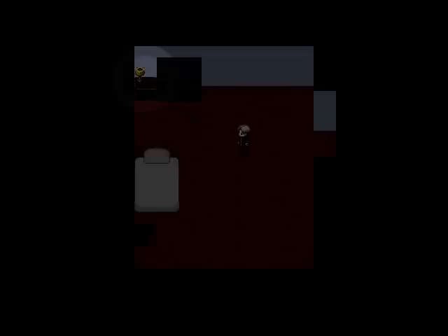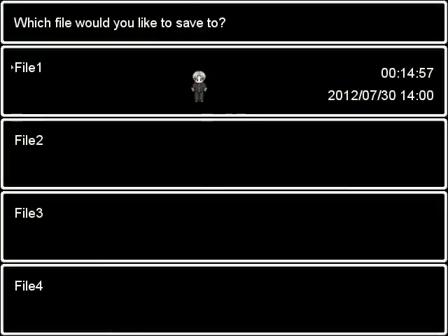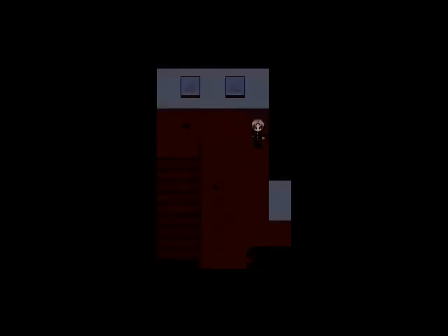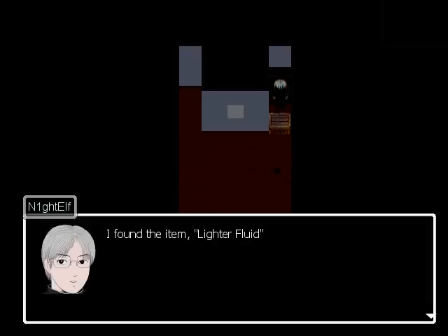Let's just avoid that room altogether. Let's get the lightbulb. Lightbulb save. Okay. Now we're good. Let's head back down here, let's go upstairs. Oh, lightbulb. What is this? Is this a door? Oh, it's a table. Jesus. I see something back there. What's this? Piece of paper? Alright. That's cool. I'm gonna push this into that gap. There we go. I found the item lighter fluid. Oh, that's useful.